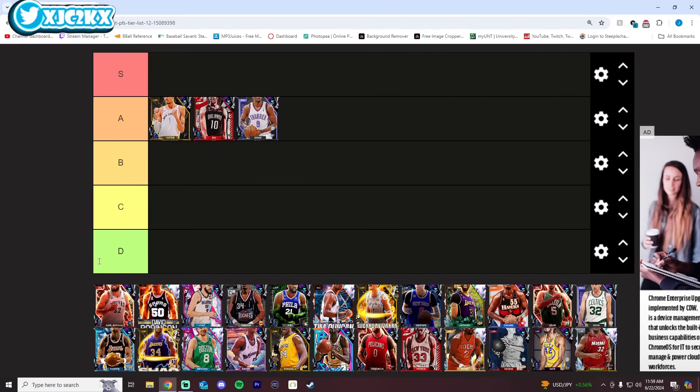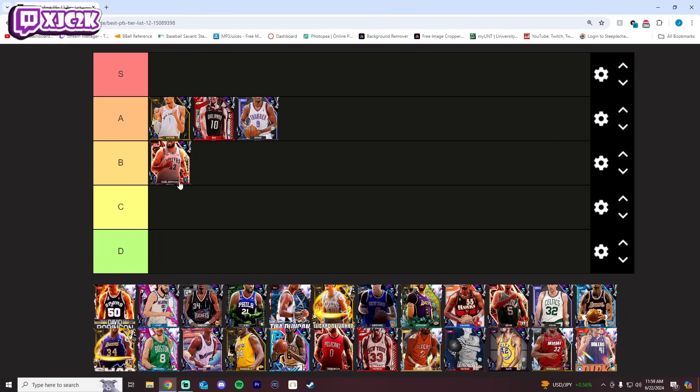The A tier is going to be really stacked in this list. A guy like KAT — I don't love his release, but everything else is really good. I think he's a dog too, honestly. You could argue KAT A tier for sure, it's just there's a lot of good cards on this list. For right now I feel like I got to put some of these guys lower, so KAT goes high B.